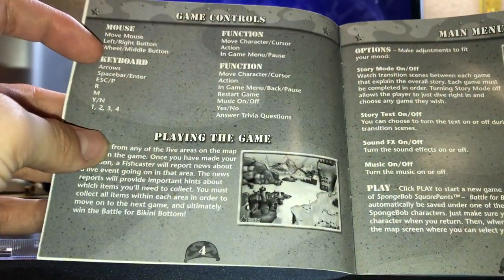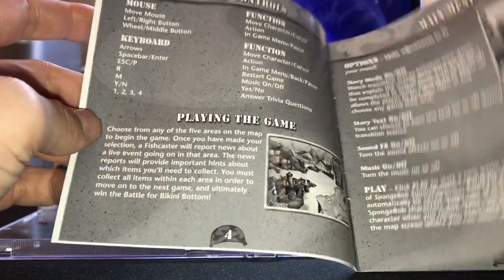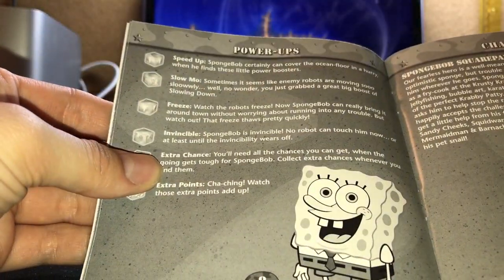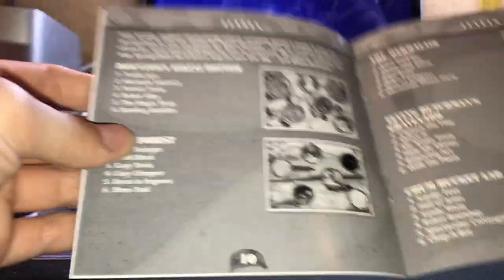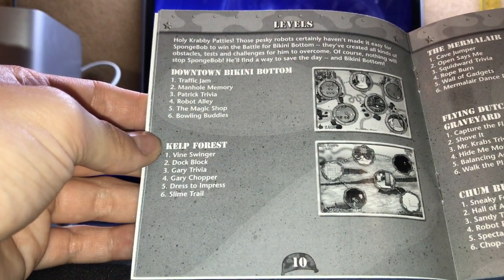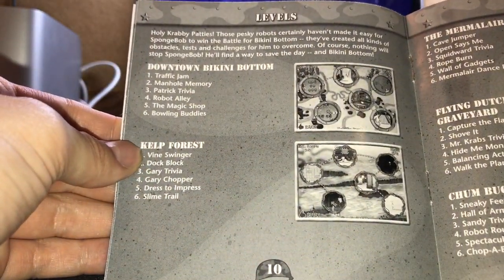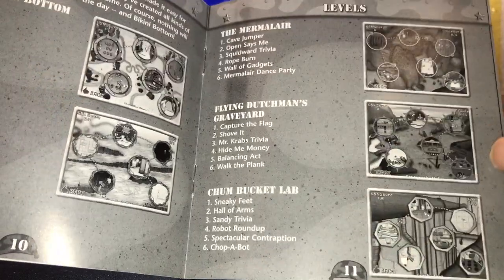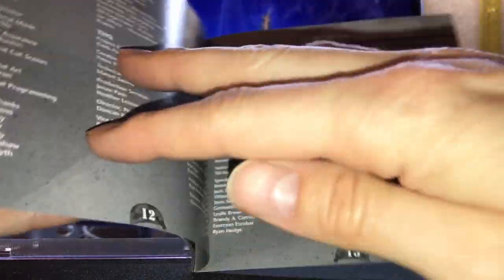Game controls. Using the mouse and the keyboard. Functions. Playing the game. The main menu. Game screen. Power-ups. Characters. SpongeBob SquarePants. Levels. And in here, ironically, are all the levels that you can have. Take a good look at this — this is all the levels that consist in this game. And tell me at what point, if you ever played the GameCube version or the PlayStation 2 version, any of this looks familiar. Because it doesn't.